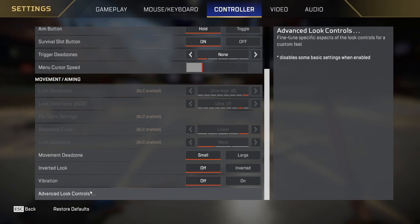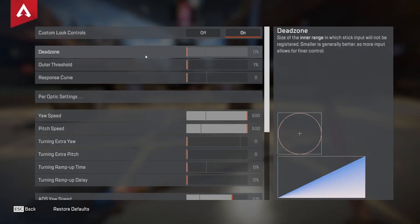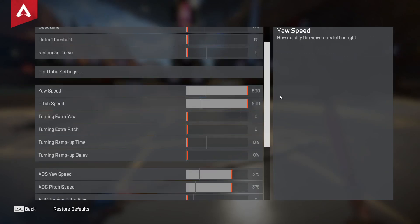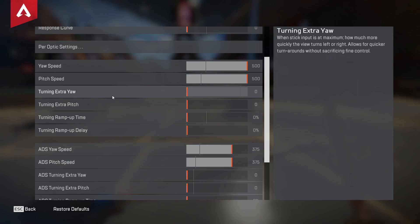All right, so if you come here to advanced look controls, you want to make sure custom look controls are on, dead zone all the way down, outer threshold all the way down, response curve all the way down. Yaw and pitch speed on max, 375 ADS yaw and pitch speed. And if you want to make this config turn a little bit faster, you can turn the turning extra yaw and pitch up.